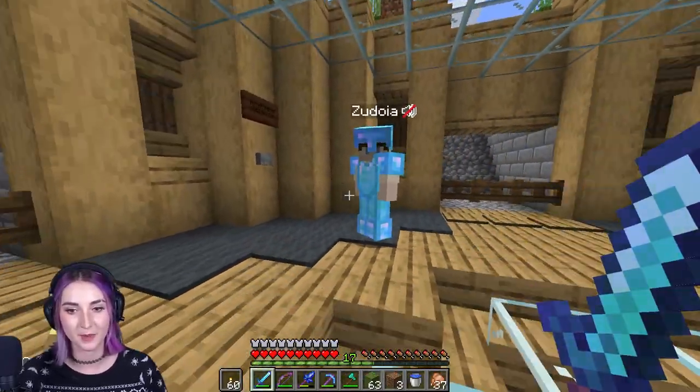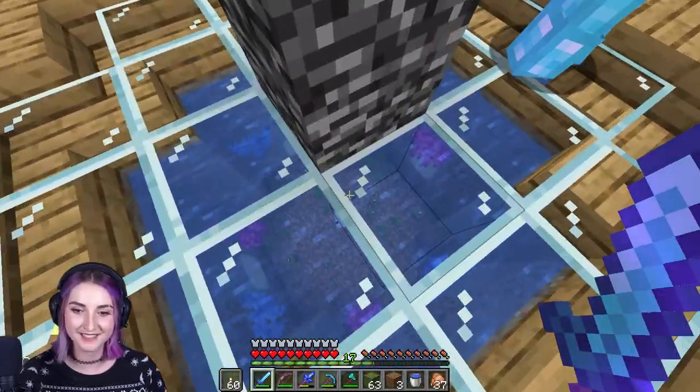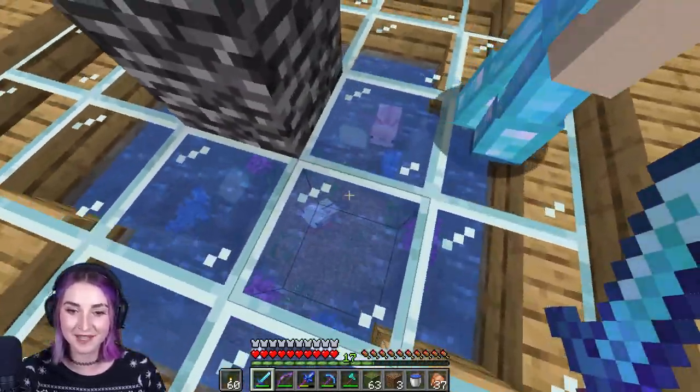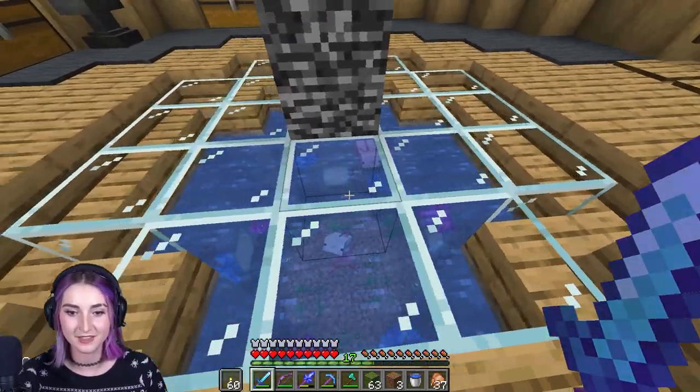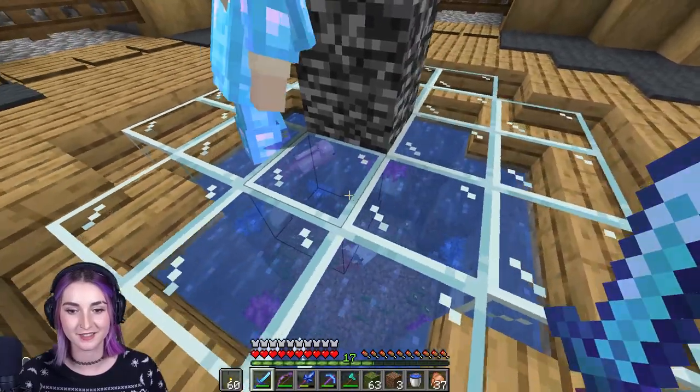Do you want to know what else is new? My new axolotl. Aw. Hey buddy. I'm two now. You have a pink one and a white one. Yeah, little Nico and little Fleeko. Wait, which one's which? Nico is the pink one and Fleeko is the rainbowish one.